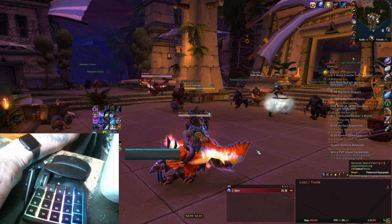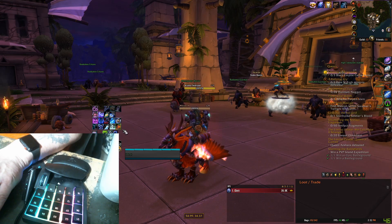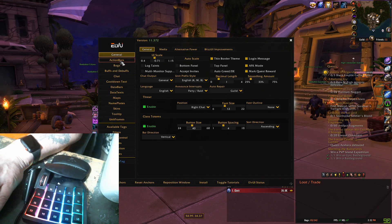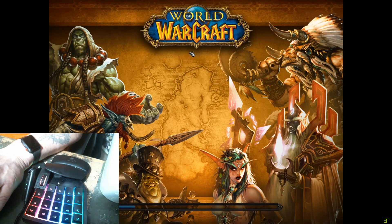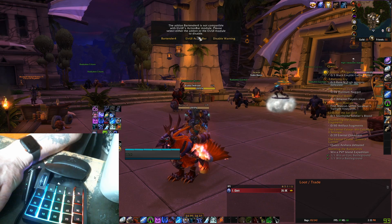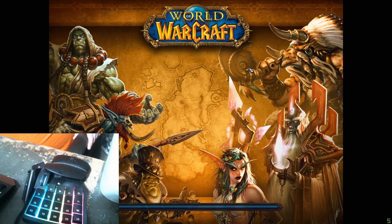I need to tell you about one thing I forgot to put in the recording originally. If you have other add-ons that control your bars, installing Bartender will conflict with them. I use ElvUI, which controls action bars also. The nice thing about it is if you have it enabled, it will tell you if something else is trying to control them. Right here it says Bartender 4 is not compatible — which one do you want to disable? So I want to disable the ElvUI action bar. I just want to throw that in so you don't get confused.